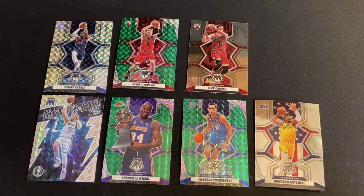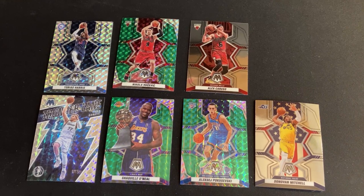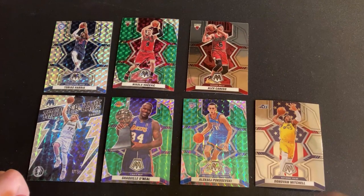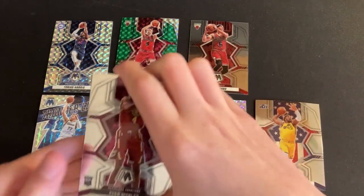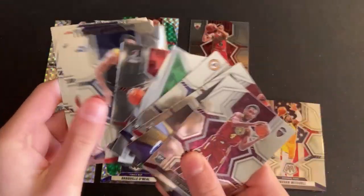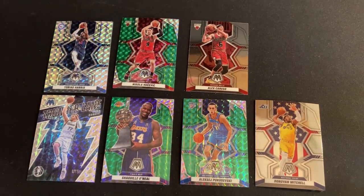I'd say that blaster was pretty decent! We got five parallels over the four the box said we'd get: Poku, Finals MVP Shaq, Thunderling Luka, Tobias Harris, and the very nice Vooch for the PC. Also got Caruso and Donovan Mitchell National Pride for the PC. Rookies included Mobley, Jalen Green, Duarte Elevate, Moses Moody, and Ziaire. Dirk and the Jam Masters LeBron too. Not too shabby — I like the PC action and the parallels. Didn't hit anything crazy, but it was a pretty fun rip. Leave a like and subscribe for more content — see you in the next video, peace out!